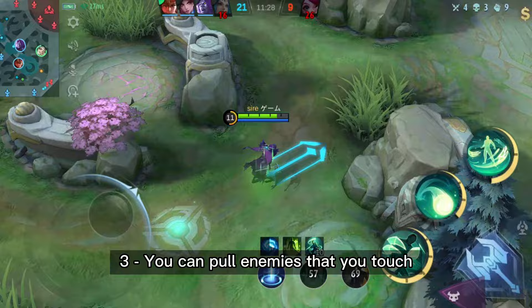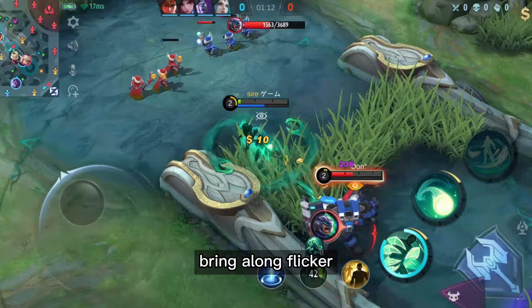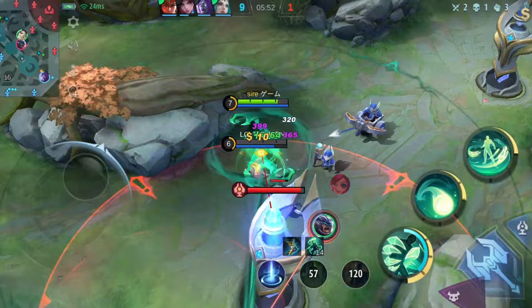If you want something fancy, bring along Flicker and you can do some cool combo wombos. Just make sure you pull them before they are near the edge of your screen, or the line will break.